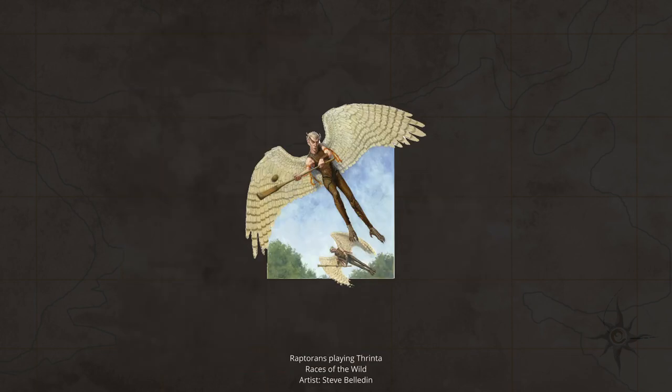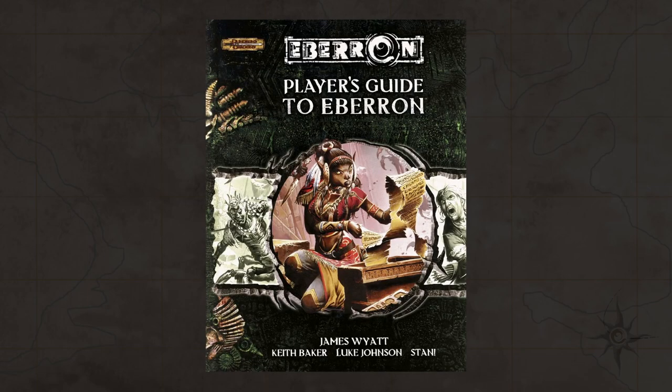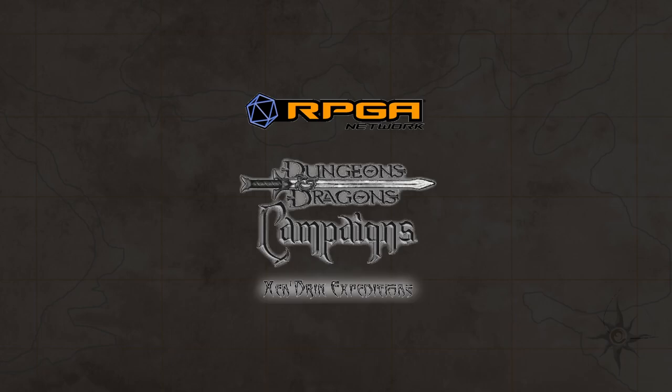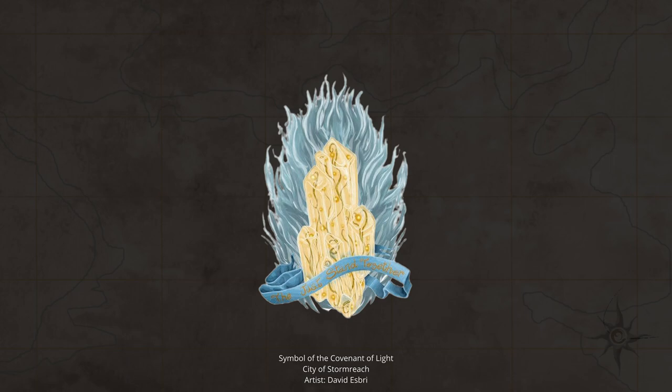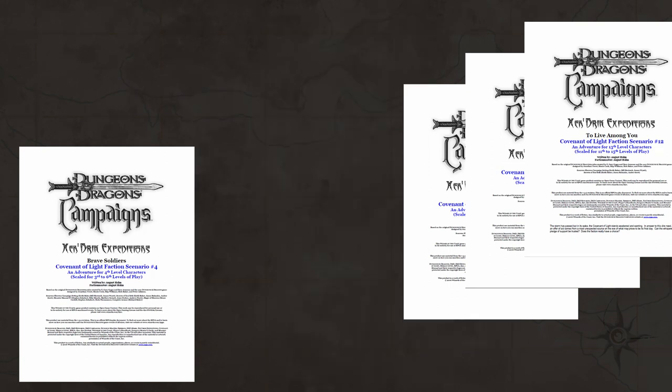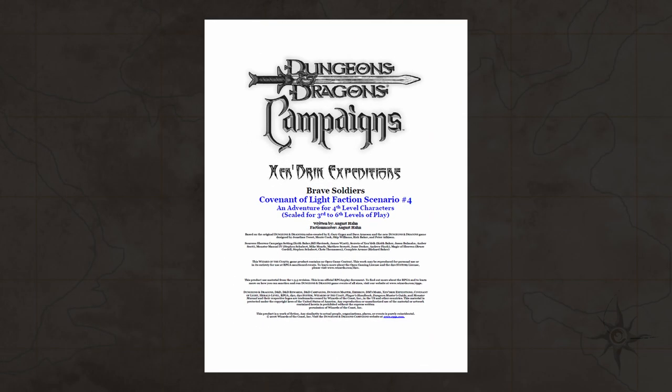Raptorans are actually physically closer to modern Aarakocra than the ones that appeared in that period. You can find the barest mention of the Raptorans in the 3.5 Player's Guide to Eberron, and a single encounter described with some Raptorans in Secrets of Zendrik. Their biggest appearance was in the semi-canonical adventures from the official RPGA Zendrik Expeditions Campaign, which has a significant role for Raptorans in one of the featured factions — the Covenant of Light — over the course of their campaign, starting in their fourth adventure, CVN4, Brave Soldiers, and going through the rest of that adventure path. That is it: a placement in Zendrik, and some obscure adventure appearances.